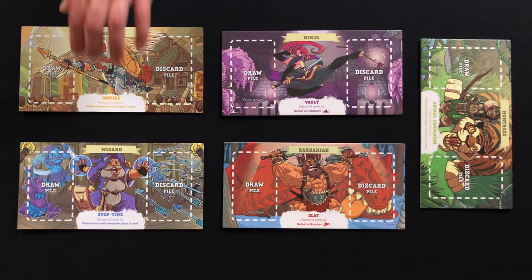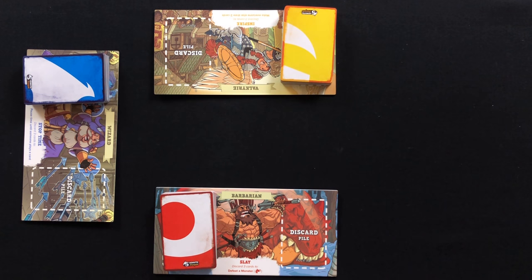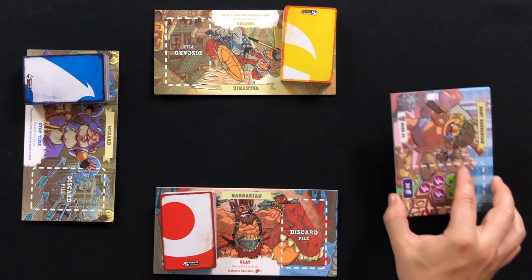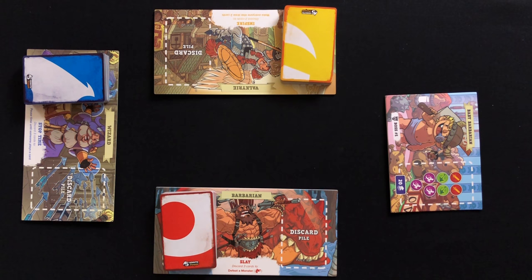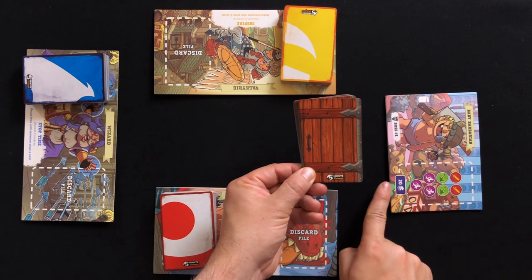Basically, gameplay goes a little something like this. First, each player selects a character they wish to play with, and the deck of cards that matches that character's color. Then place the dungeon boss that you want to take on in the center of the table. Randomly select door cards equal to the number printed on the bottom of the boss mat. Add 2 challenge cards for each player — for example, in a 3-player game you would randomly pull out 6 challenge cards.